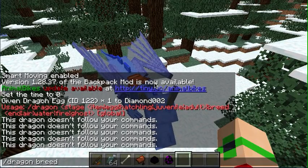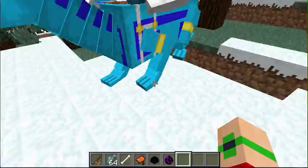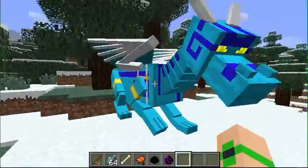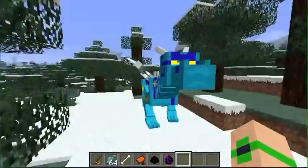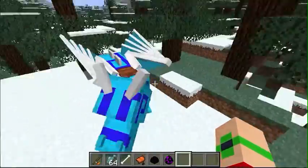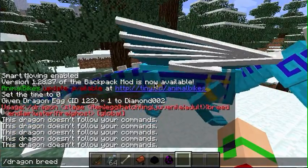Dragon breed air — this is the aether dragon. I like this one the most just because it's so cool. It looks like a character that would be an avatar because it's all blue and stuff.